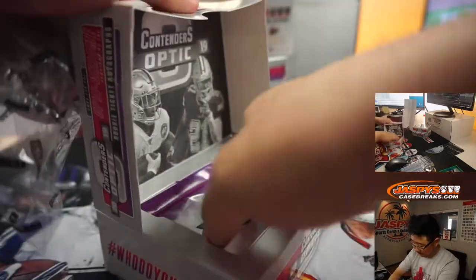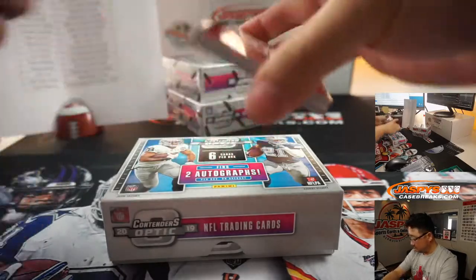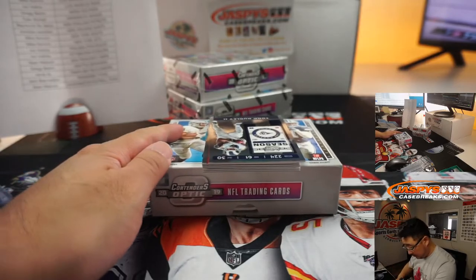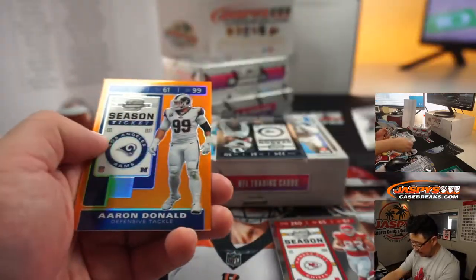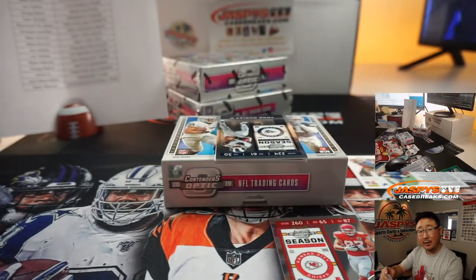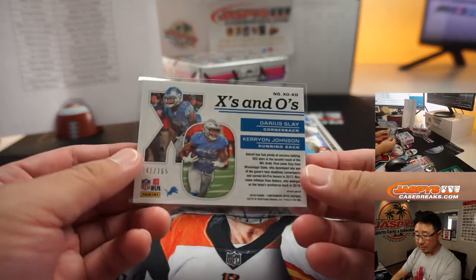Next box. We've got Travis Kelce, Darius Lane, Carry On Johnson to 165, and Aaron Donald orange to 50. So Deebo might be around that, to 50. Aaron Donald goes to Ron and the Rams. Travis Kelce goes to the Chiefs — that'll be for Tyler. And the Lions duo goes to Jonathan.